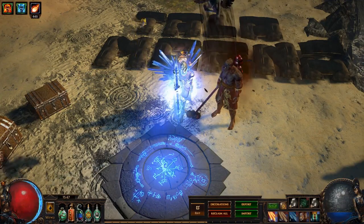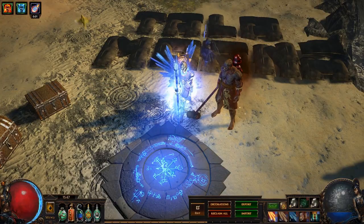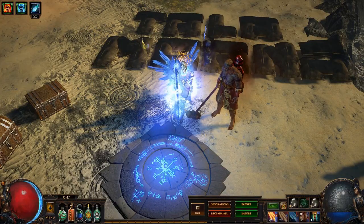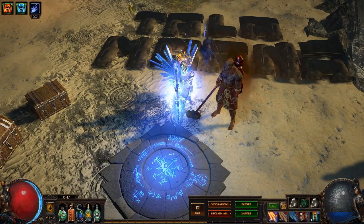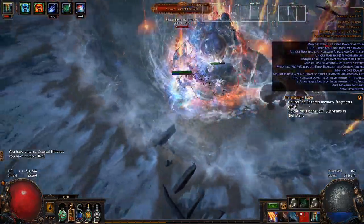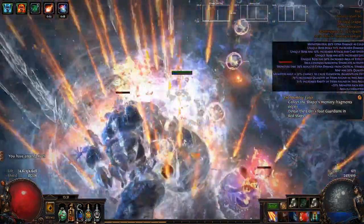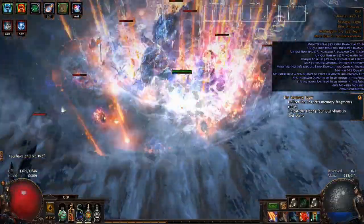In my previous video, I showcased a cast-on-Ignite poison assassin that was just as likely to kill the instance as it was the enemy. I mentioned that I was working on a new build that would address the issues of the forbidden build. This is that build. The goal was to make a cast-on-Ignite character as viable as possible for as much content as possible on a very small budget by any means necessary.